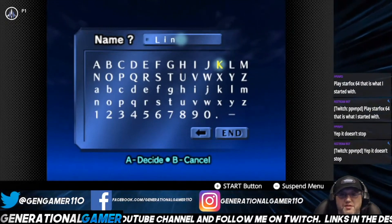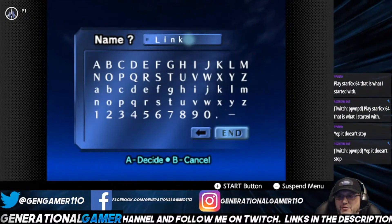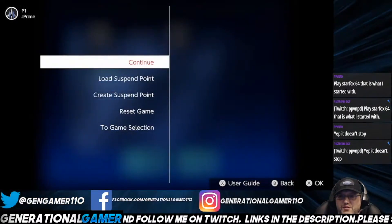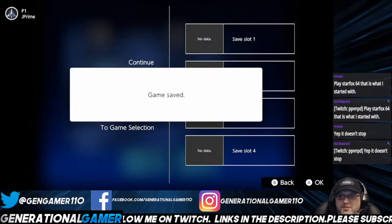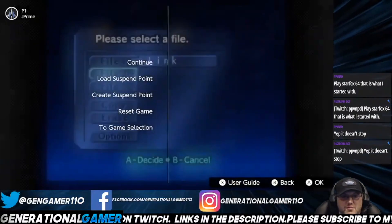I think that's because that's the way the N64 was — it's just emulating what it was. So we'll get out of this game. Select creates a save point — game saved. Select to game selection.